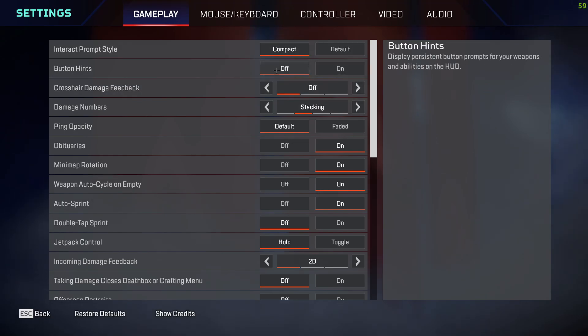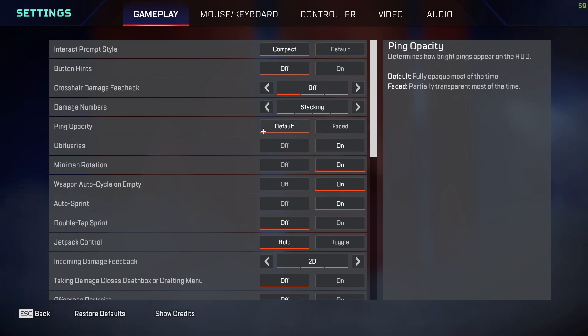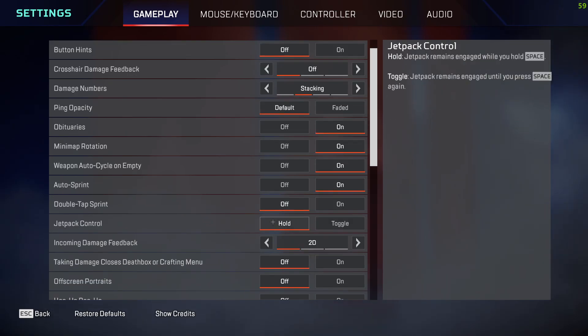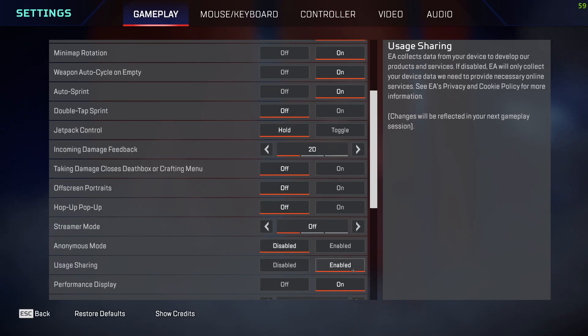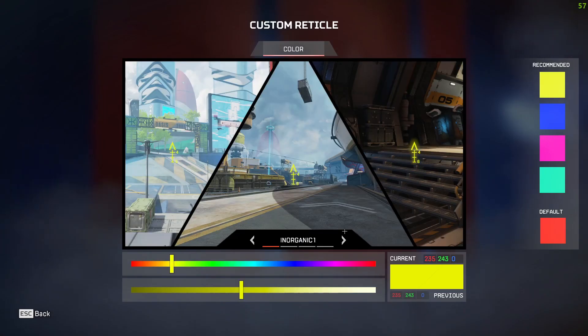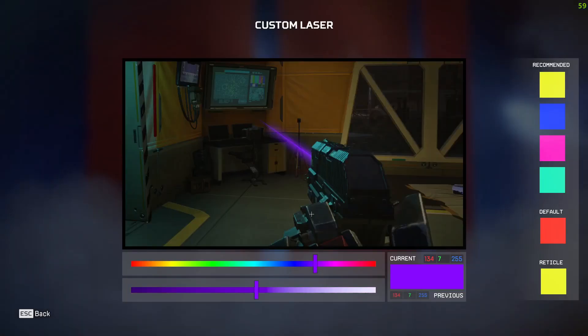In Gameplay, keep the display on Compact and keep damage numbers on Stacking. Leave the next options at their defaults — on, on, on, on — and set the interact prompt to Hold. Then set 2D off, and the remaining toggles off, off, off. Set the next option to Disabled, then Enabled, and On. For Crosshair customization, you can choose any style you like. The crosshair color is also your choice.